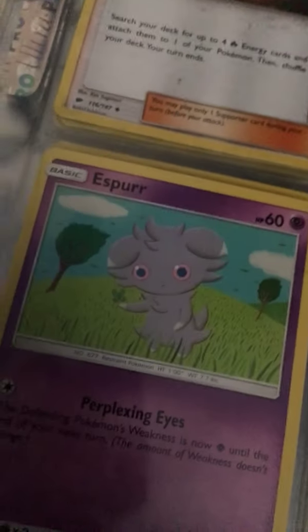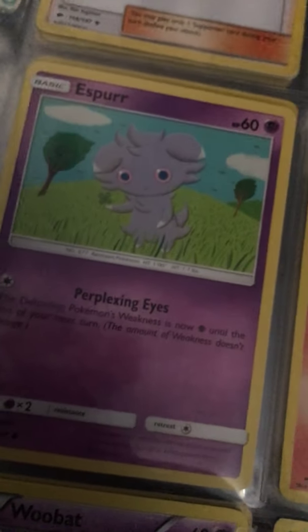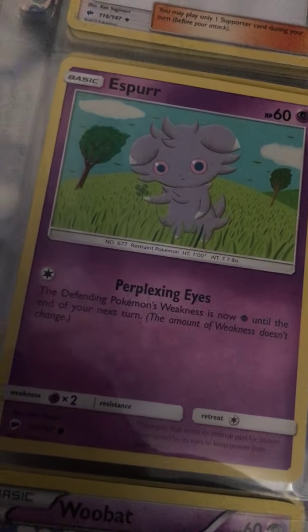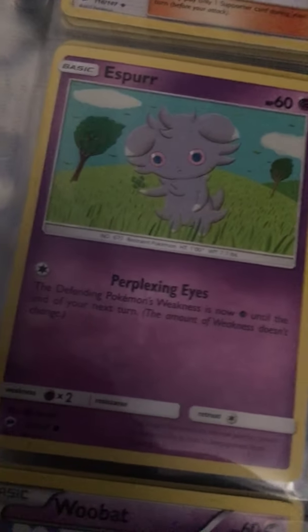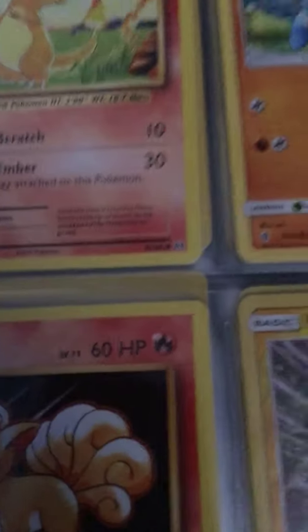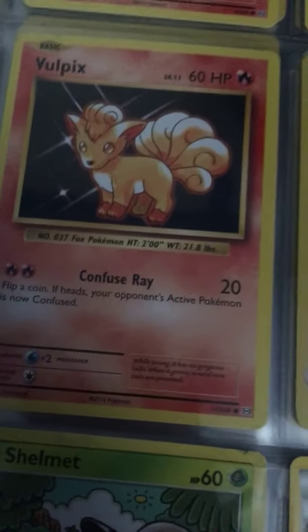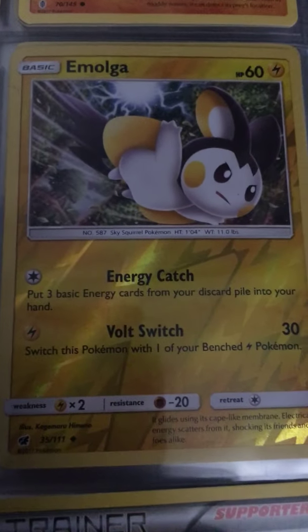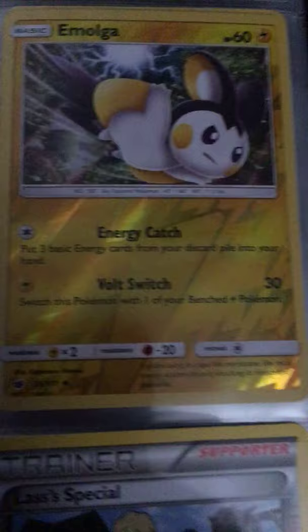Now we have Espurr — I get the name because it's a cat. It has Perplexing Eyes: the defending Pokemon's weakness type changes until the end of your turn; the amount of weakness doesn't change. Then we have Clefairy with Confuse Ray: flip a coin, if heads your opponent's active Pokemon is now confused, 20 damage. Emolga has Energy Catch and Volt Switch for 30 damage.